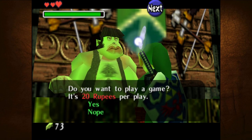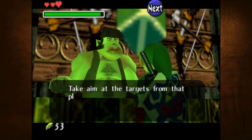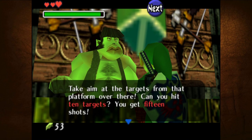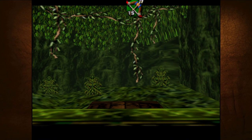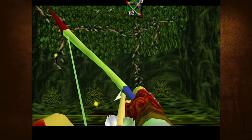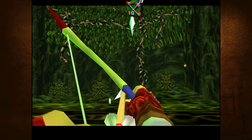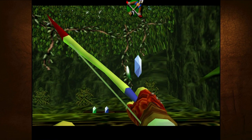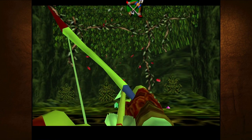'You want to play a game? It's 20 rupees per play. This is a game for grown-ups - a Bellows famous shooting gallery. From that platform over there, can you hit 10 targets? You get 15 shots. Draw your weapon with B. Are you ready? Perfect score - good luck.' Oh, they just took the archery game, didn't they? And somehow I'm still failing at it.